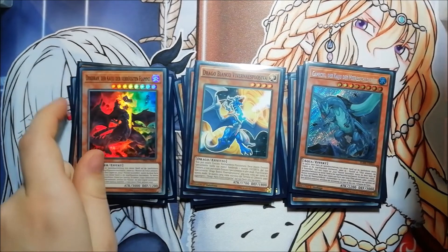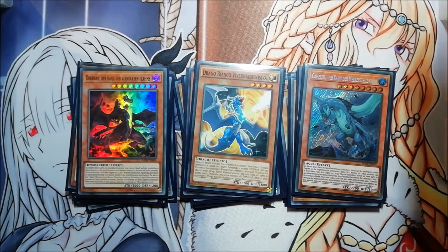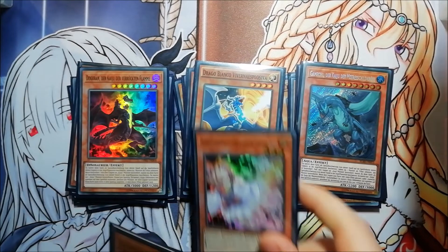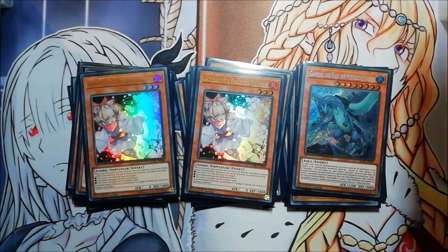I'm also playing two Kaijus — one Dogoran and one Gamaciel. I want to go first in this deck and you can get the Kaiju Waterfront, which is a really good negate. You can special summon the Kaiju with Saryuja. The last two monsters are two Ash Blossoms — this could also be a Droll and Lock Bird, which is really good against Danger decks, but I chose Ash Blossom because it's the most generic one.